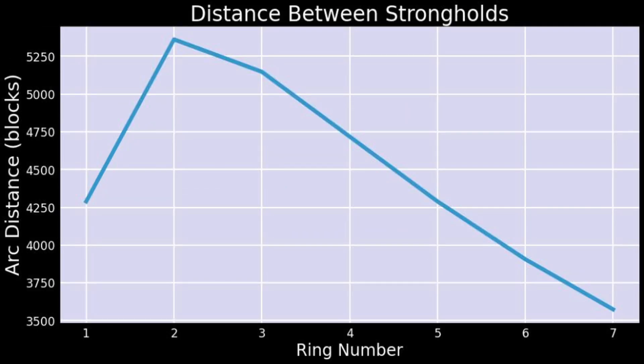Does this mean we want to use ring 7 to search for strongholds? Maybe. Ring 7 requires the least searching on average, but it's also very far from spawn. Ring 1 isn't too bad in terms of how far apart the strongholds are, and it's the closest to spawn by far, so I'm going to focus on giving instructions for ring 1.